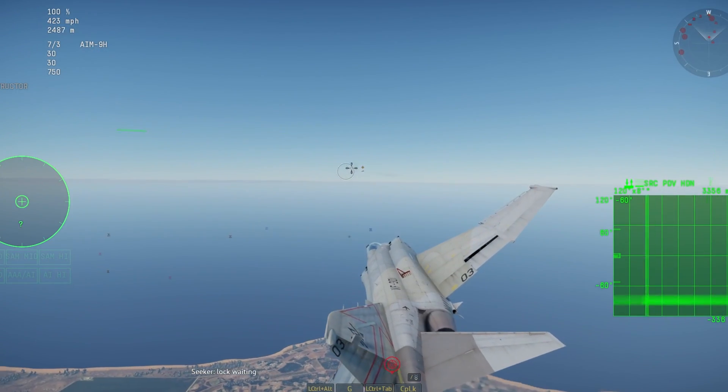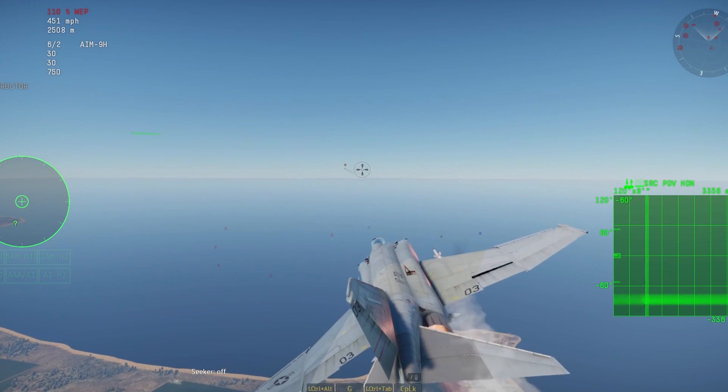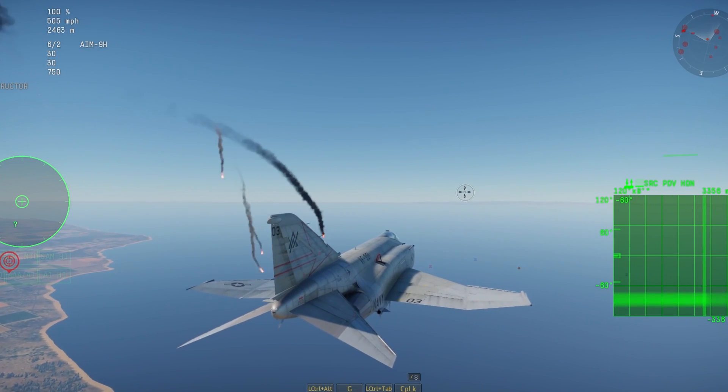These FOX 2s, or SRAMs, are guided by infrared homing, which means they crave heat. When these are let off the chain, they are fire-and-forget missiles — they're going to chase after the hottest thing in front of them. Jet engines produce a lot of heat, so generally they're going to rip right after the enemy jet directly in front of the firing aircraft.